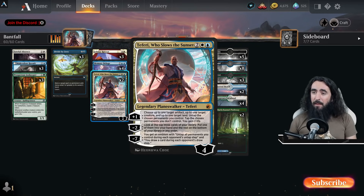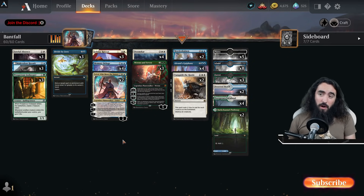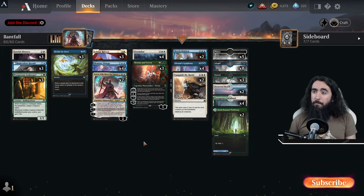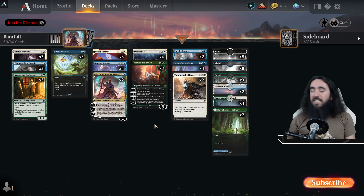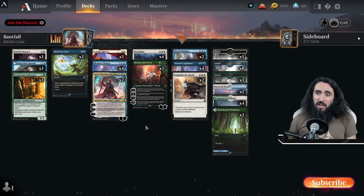We have Teferi to gain some life back and untap stuff, so maybe we'll have a turn-five Mordekainen. We are also kind of a secret super friends deck — those three or four together, if you count the Vranin 7, are pretty freaking nice. And Mordekainen also has his dog, so they're kind of five good old friends hanging around and just being obnoxious.